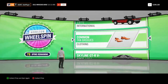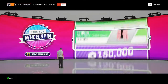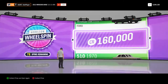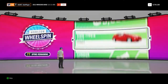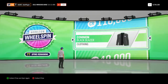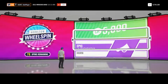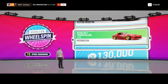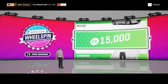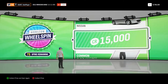And we have got some common tan brogues, poor shoes if you like. 160,000 credits there, very nice indeed, that will bring the balance up a little bit. Next up we have got a common black blazer, again straight into the collection, never to be seen again. Next up we have got 5,000 credits straight into the bank account, next up we have got 15,000 credits there. So that's 25 wheelspins done, still got 75 left to go.